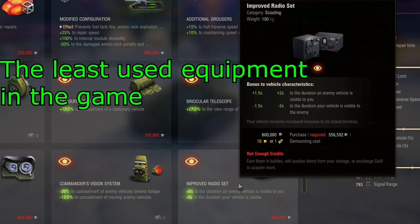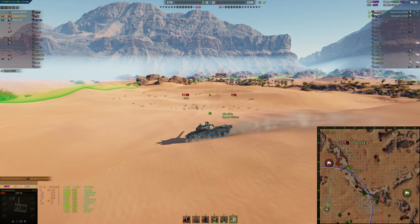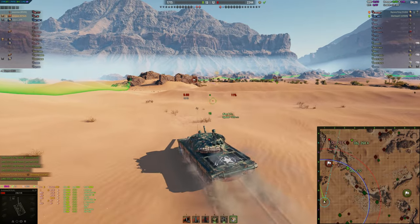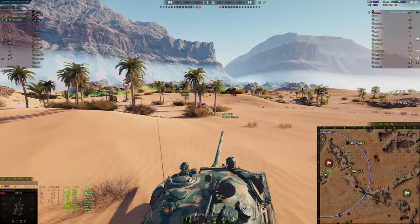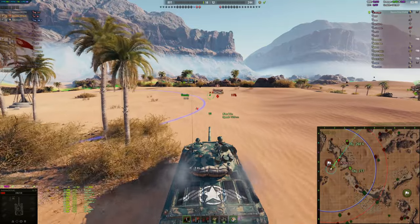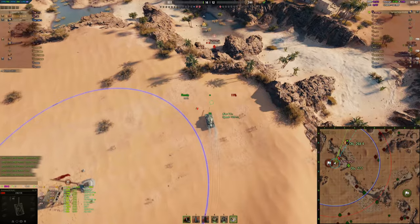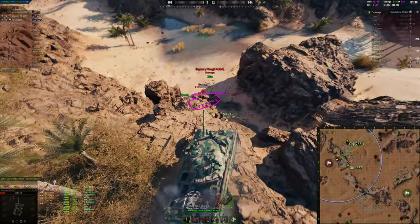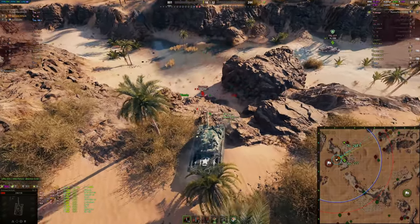Improved Radial Set. In theory, the Radial Set can be a great piece of equipment, especially when combined with the designated target perk. However, the fundamental issue is that more view range is always going to be more important for scouting than longer spotting duration itself. With more view range, you can spot tanks that are further away, which will generally result in them being spotted and shot at sooner and for longer. Furthermore, Low Noise Exhaust allows you to get closer to your opponents to spot them, which again negates the benefit of a Radial Set. Unfortunately, aside from pure passive scouting — such as on Prokhorovka sitting at E1 — where you may only spot a tank after they shoot or move, the Radial Set simply isn't worthwhile using.